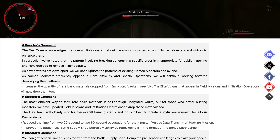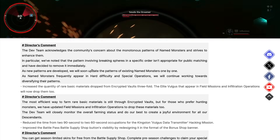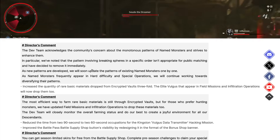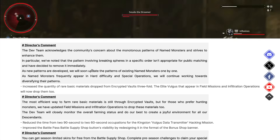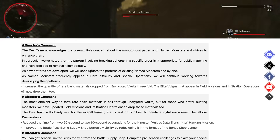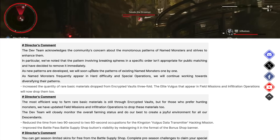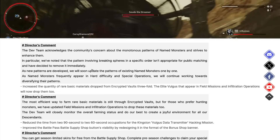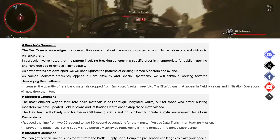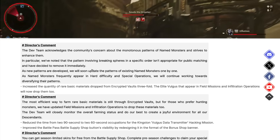Here's what the director says: 'The dev team acknowledges the community's concern about the monotonous patterns of named monsters. In particular, the pattern involving breaking spheres in a specific order isn't appropriate for public matchmaking and we've decided to remove it immediately.' If somebody on your team destroyed the wrong one in the wrong order, you had to start all over — that was frustrating. As new patterns are developed, they will update existing named monsters one by one, and continue working towards diversifying their patterns.